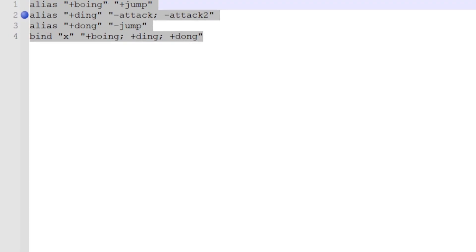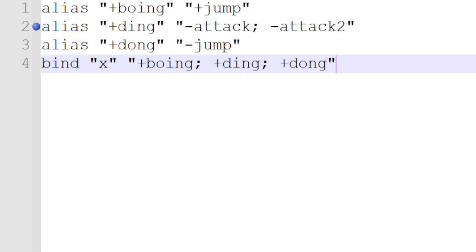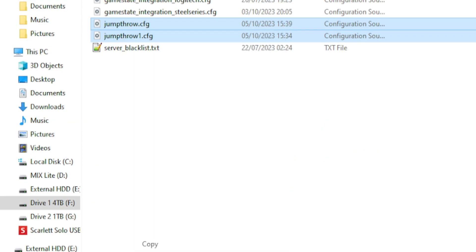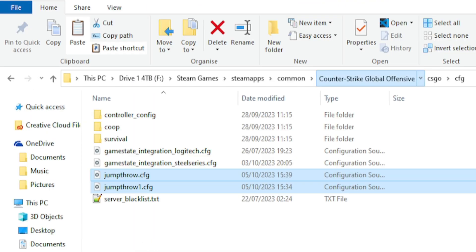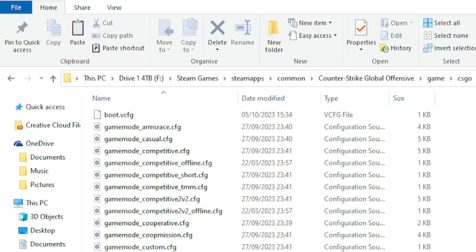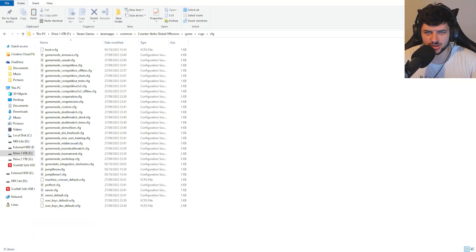If you haven't got those two things, you can just make a text file and then export it as the cfg — it looks exactly like this. This is the cfg that works, so you can just type this in, copy and paste it as a cfg. Execute the file in the console exactly like I showed you. Also, bear in mind you do want to copy your cfg files and go back into Counter-Strike, then Game, then csgo, then cfg, and paste them in there too.